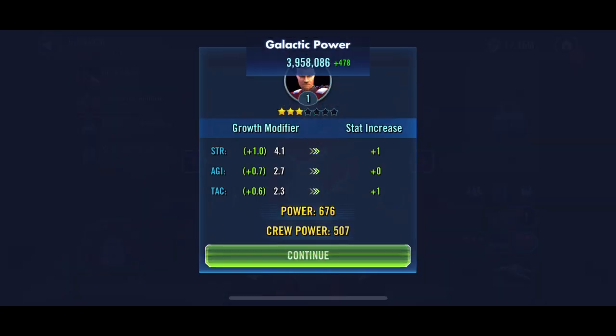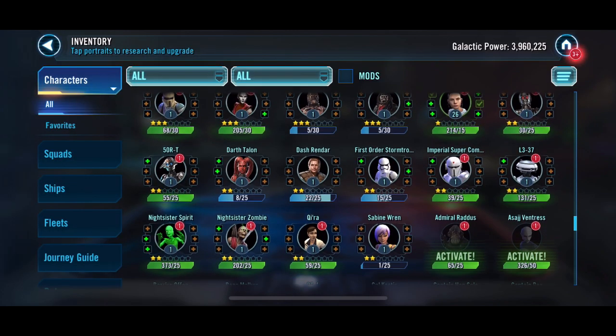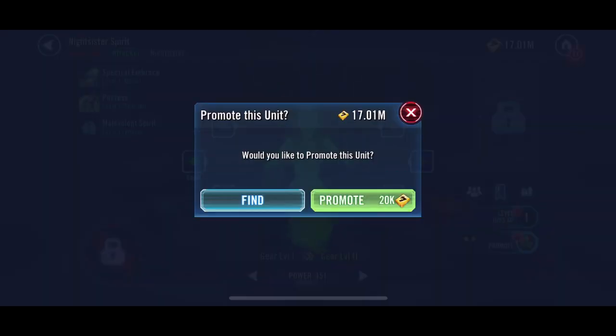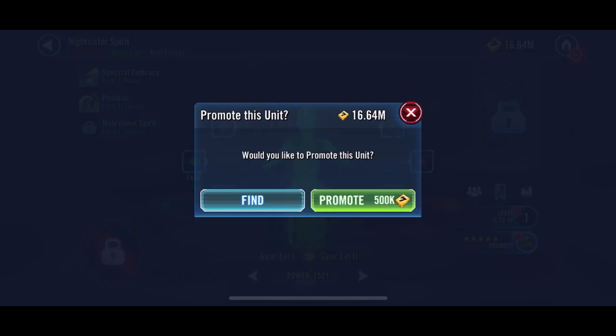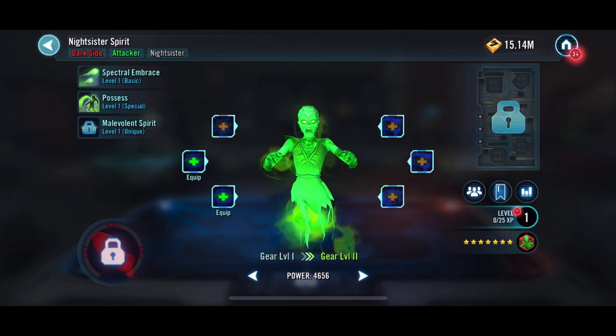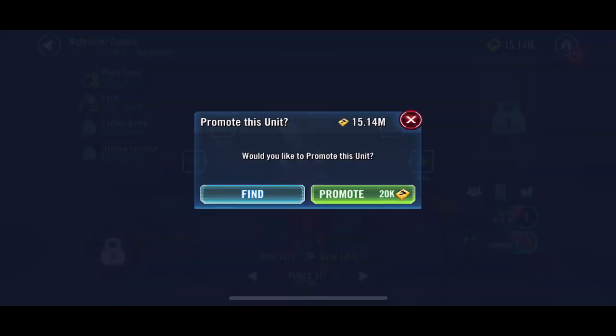This isn't adding a whole lot to the account, and most of this episode is just getting us to a little bit higher level. Some of this is shard shop currency too - we're going to have overflow from Nightsister Spirit, so we'll go ahead and just get her to seven stars and then we can have that shard shop currency.